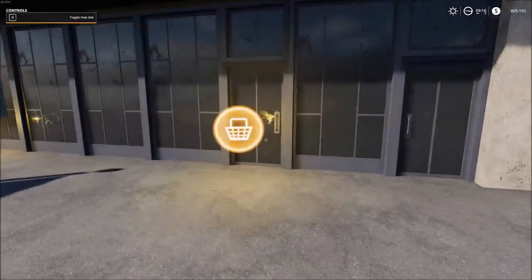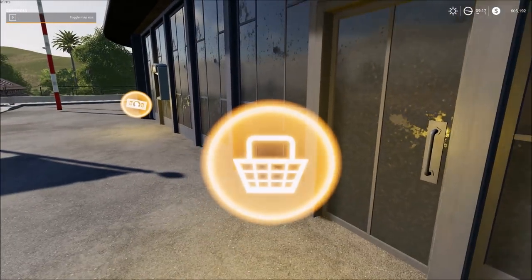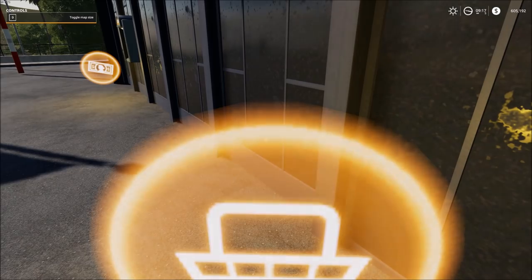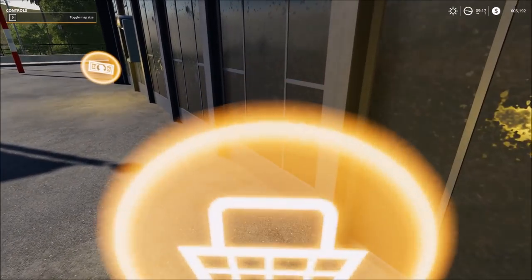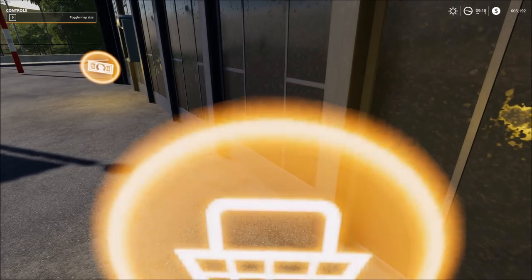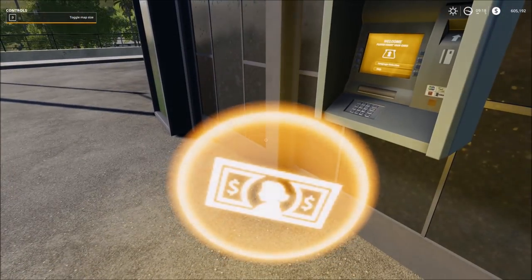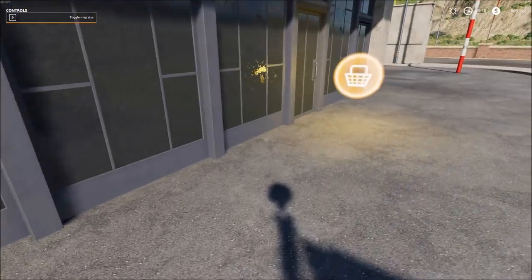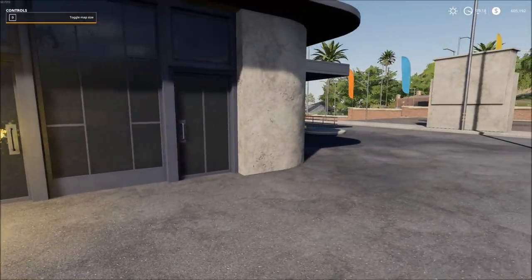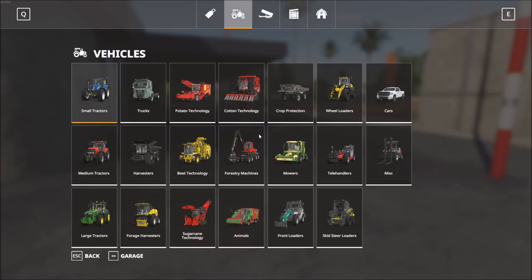Coming over to this screen, this is where I mentioned there are some bugs in the game right now. Normally an option would pop up telling you to press E, R, or whatever button is mapped to a control, but these triggers aren't working currently and pressing buttons hasn't yielded any way to get into the storefront. At this point I just have to press the P key to do that.